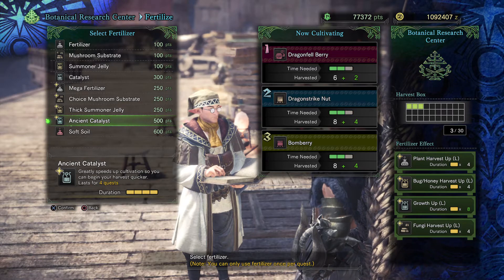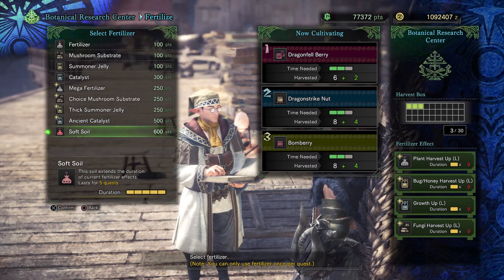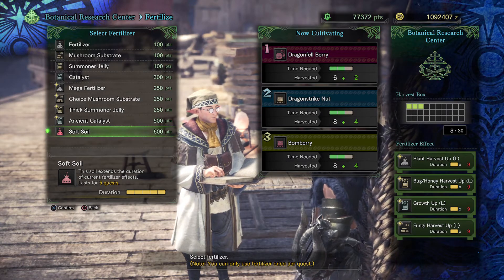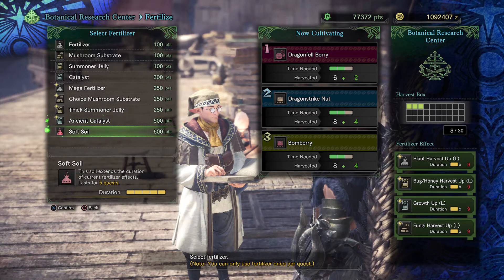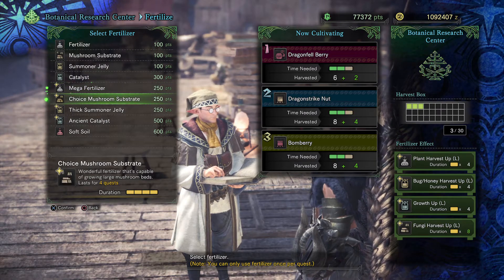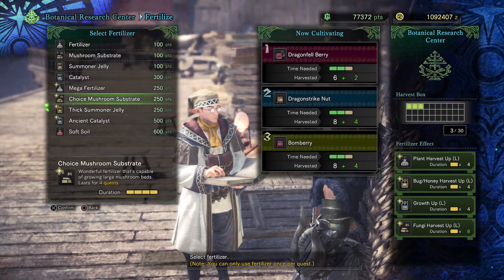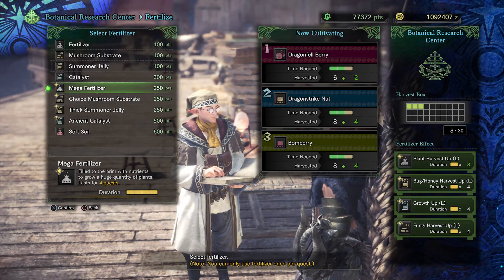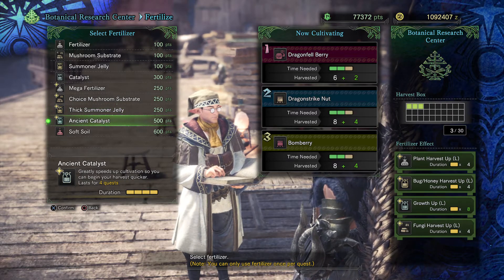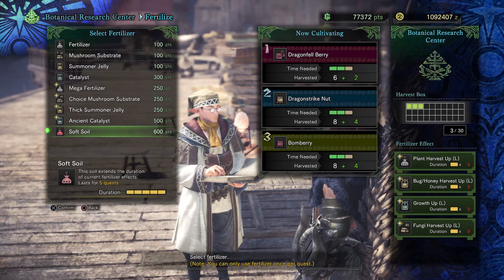In addition, we have the ancient catalyst that speeds up the harvesting process, and soft soil. This is where it gets interesting. Soft soil extends the duration of the current fertilizer effect and lasts for five quests. I didn't even think about that at first — I thought we can only use one of the fertilizers and then use soft soil to extend the duration. But as you can see, I have four active fertilizers at the moment. What you do to use it most effectively is use all three fertilizers and then the ancient catalyst. You will have to extend the duration one time in between with the soft soil.